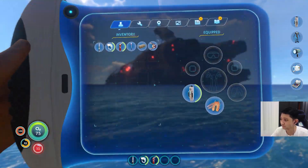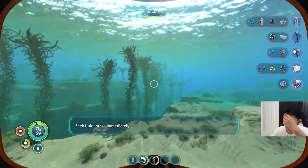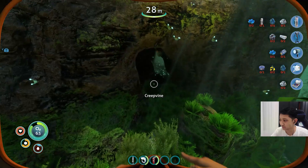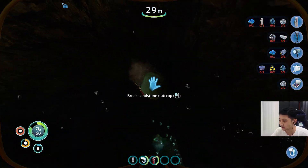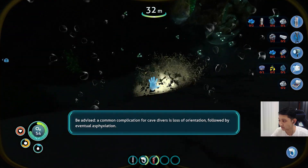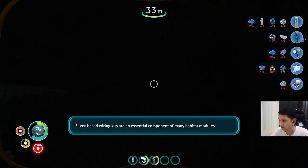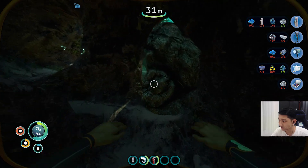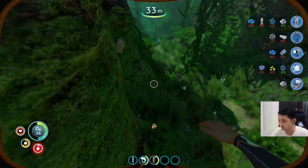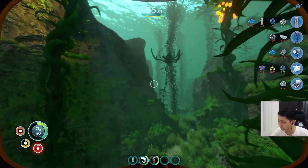We don't have any water so we better hurry — we are looking for seek fluid and take immediately. Let's go down here. We got lead. Be advised: a common complication for cave divers is loss of orientation followed by eventual asphyxiation. Silver-based wiring kits are an essential component of many habitats. More copper and gold, but limestone gives copper for some reason.